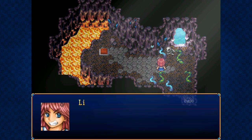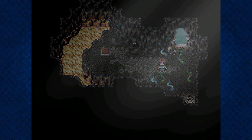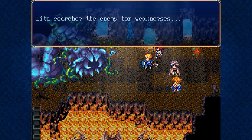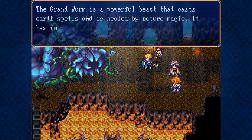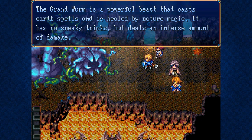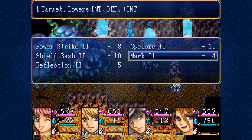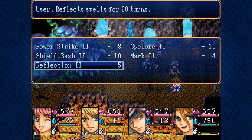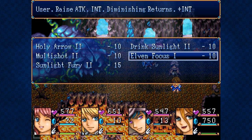Oh, some tentacles. Oh, for the love of — what is it now? Well, whatever it is, it sounds big. 4,500 HP, 10 MP — that's not too bad. Seems to have pretty weak defense but pretty good mind. The Grand Worm is a powerful beast that uses urge spells and is healed by nature magic. It has no sneaky tricks but deals an intense amount of damage. Okay, well, let's go ahead and — I think we want to mark it. That just seems to work well for me in these big battles. Oh, it starts with a miss — I will happily take that.